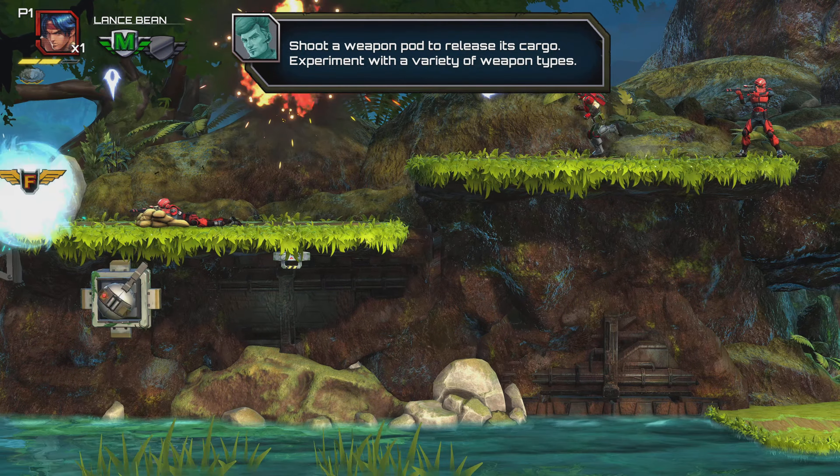This is another weapon — ooh, a flamethrower! Wow, what's this? Nice, another weapon. I have my companion near me. Another weapon — let's see what this does. Oh, a rocket launcher! Our choppers are taking enemy fire — it's going down.